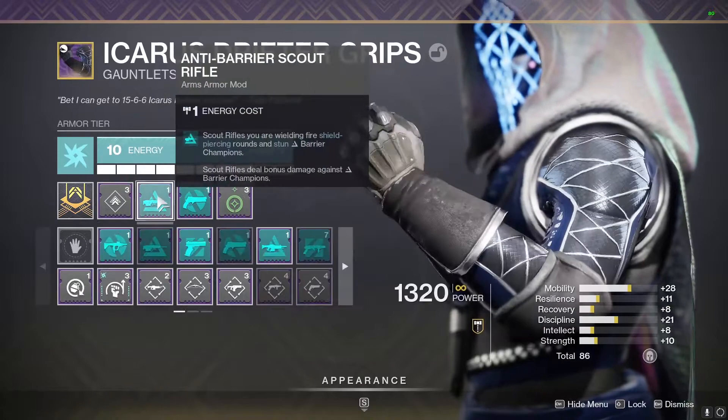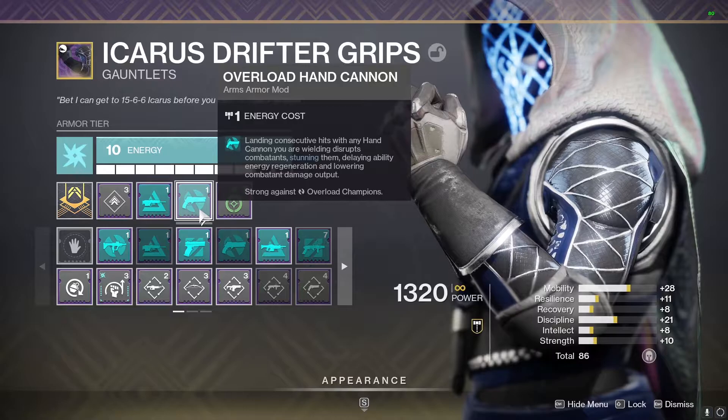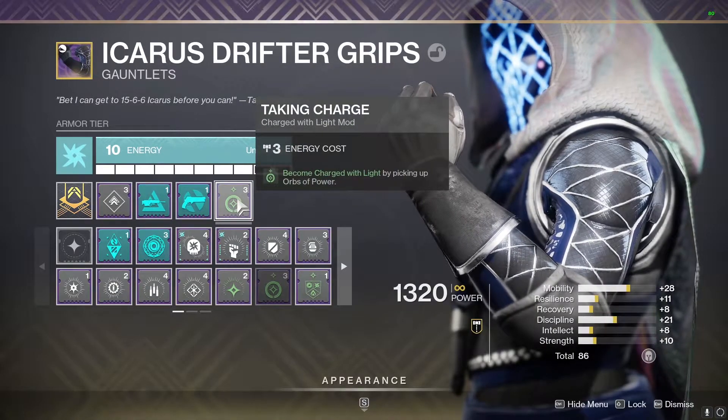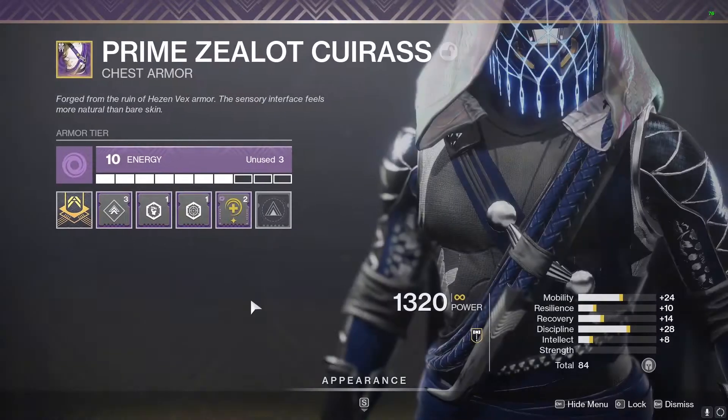For the arms I have a Mobility mod, Anti-Barrier Scout, and Overload Hand Cannon — those will change depending upon the end-game activity or the GM you're doing for the week. Then I have a Taking Charge mod: become Charged with Light by picking up Orbs of Power.